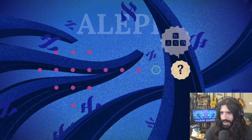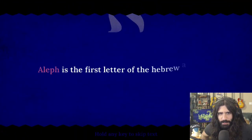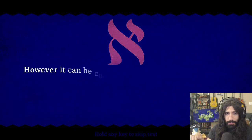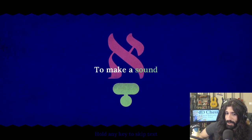Apparently we move around with WASD and we enter levels with Spacebar. Hold any key to skip text. Aleph is the first letter of the Hebrew alphabet, and it is silent. David was just telling us that before the stream. However, it can be combined with the Nikad to make a sound.